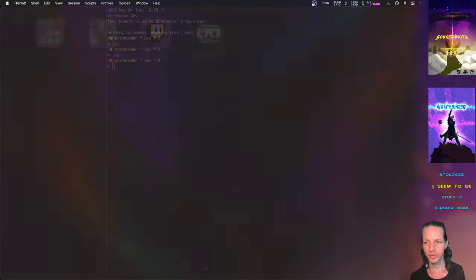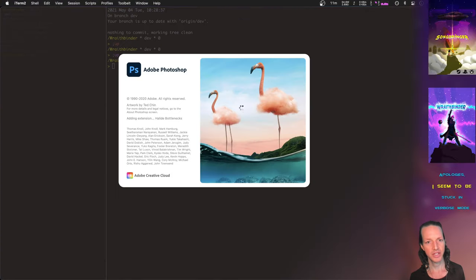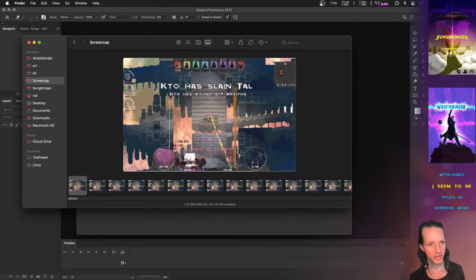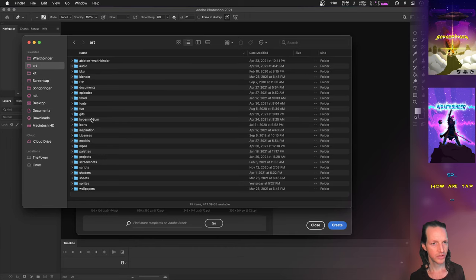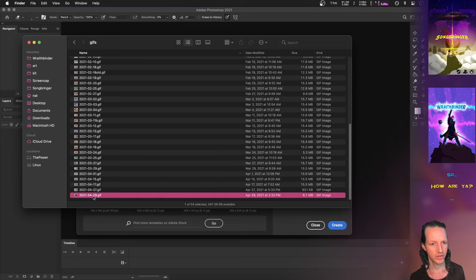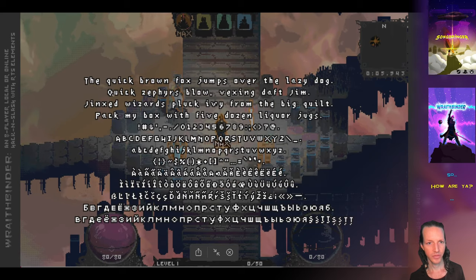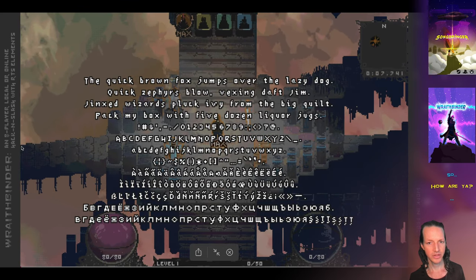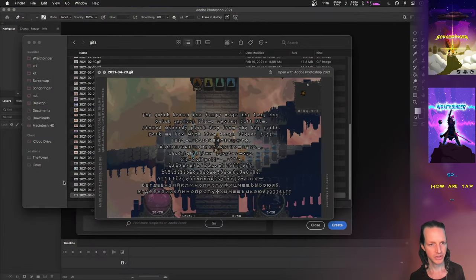Let's check out the font — it's pretty sweet. I'll pull up Photoshop and look at the old font. I do have a GIF I can show you. This will show the difference. Here we go — this is the new font. Actually, this one doesn't show the old font.